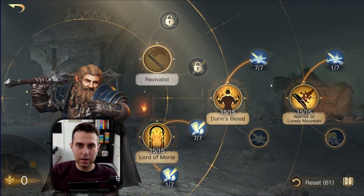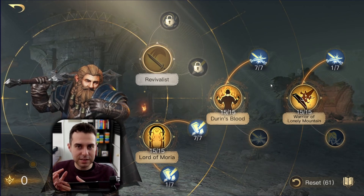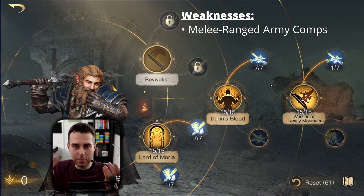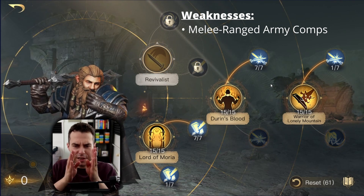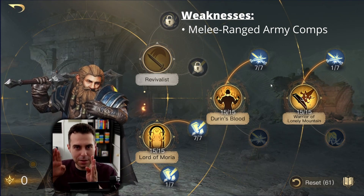But Balin also has lots of weaknesses. His number one weakness: while he is very strong against only melee units, he is very weak against armies that have a hybrid composition — a mix of melee units and heavy ranged units. Whenever there are melee and ranged units in the enemy army, Balin can't Retaliate against the ranged units in the background.